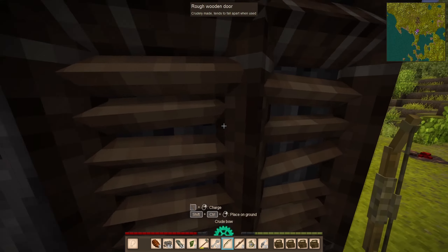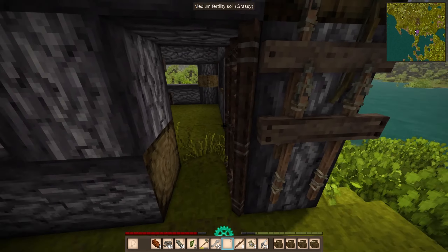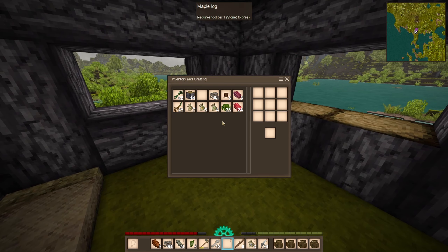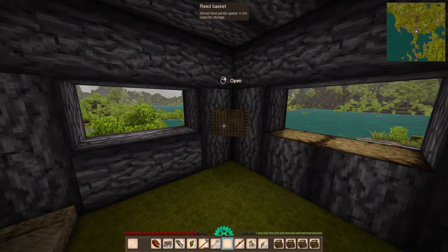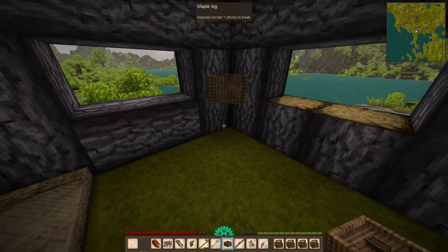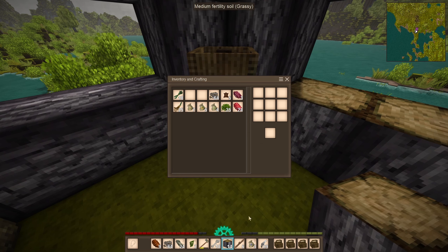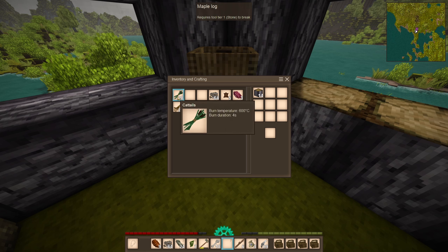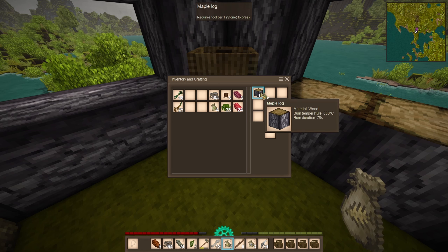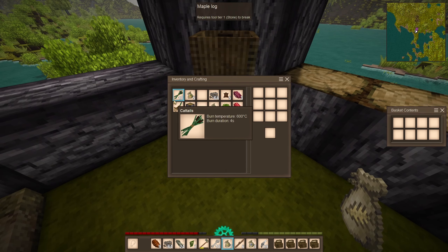I need a storage device out here for my arrows. We have more cattails so I'm going to make more baskets. We've got another box to throw stuff in — I'll put the reeds and wood in here for now. Still getting used to how the storage system works in this game.